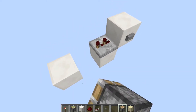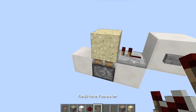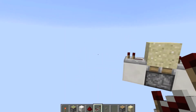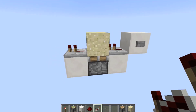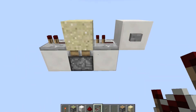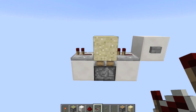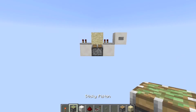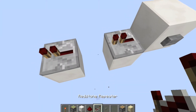Another variation of this is with a regular piston and sand, gravel, or red sand. This won't make the whole binary thing but it's very useful because you don't have to have slime balls. However, if this pulses semi-rapidly then the sand will sometimes break — that's one downfall with the regular piston and sand. Other than that it is just as useful as the sticky piston and block.